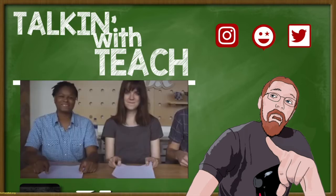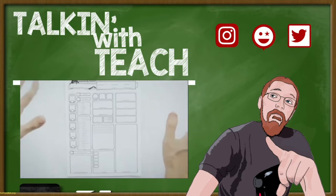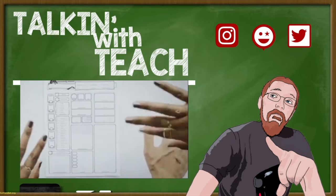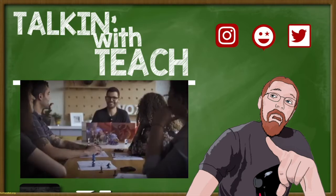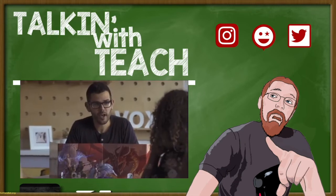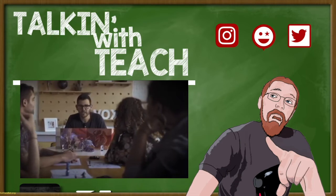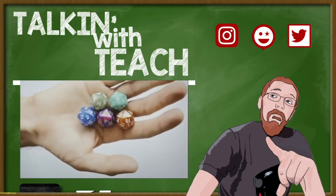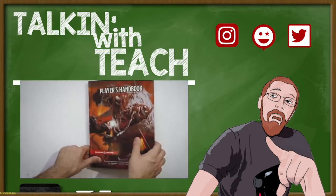The core of any character is their six main statistics: Strength, Dexterity, Constitution, Intelligence, Wisdom, and Charisma. These six scores are typically referred to as ability scores, and they will be the basis for just about every roll that you make. Each game master or dungeon master has their preferred way of generating these, but the clearly best way is to roll dice. I'll put out a character creation video later, so for now let's just use this character to learn how to play.